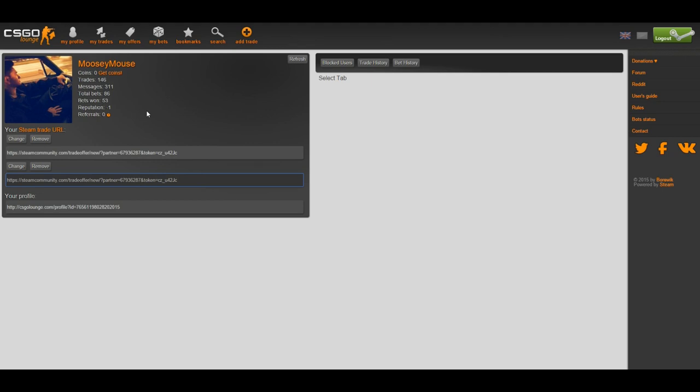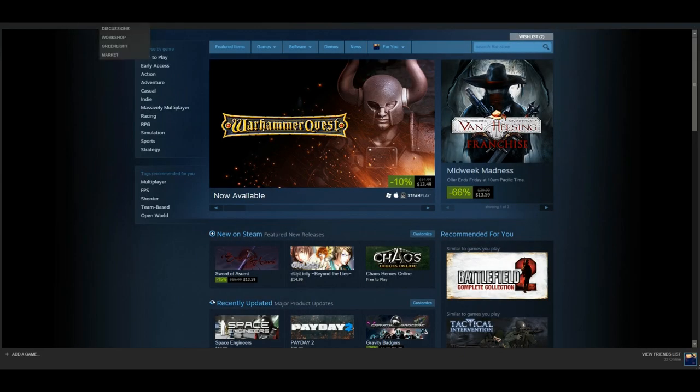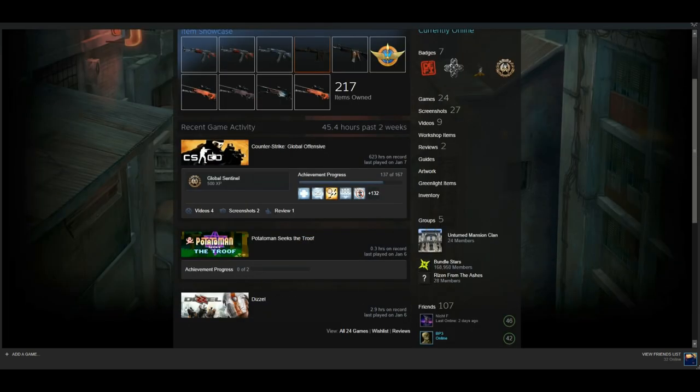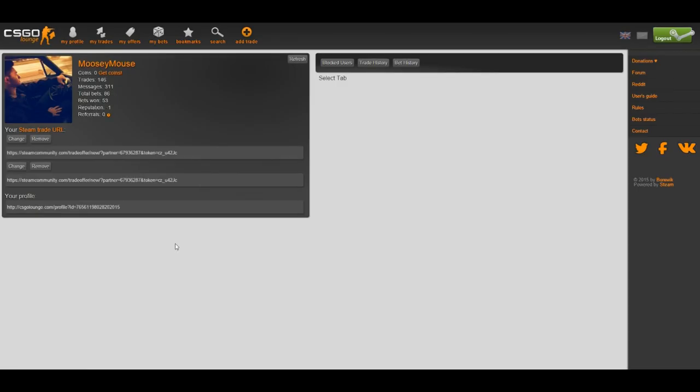Those two links should be the same, or else it won't work. You also want to build up reputation. On CS:GO Lounge, people can give minus rep for no reason — I'm not a bad trader. I care more about plus reps on my Steam profile than my CS:GO Lounge profile. It's a hassle because after a trade it's awkward to ask someone to go back and plus rep you on Lounge.